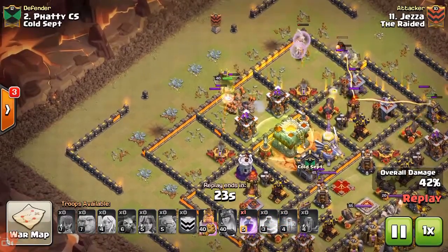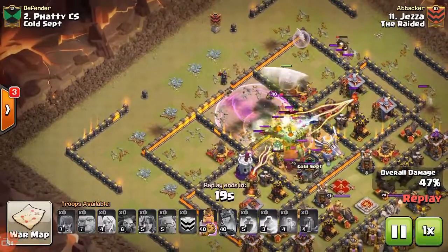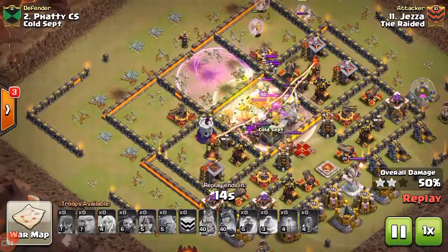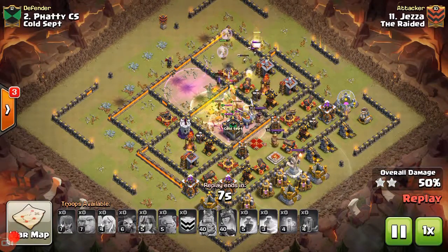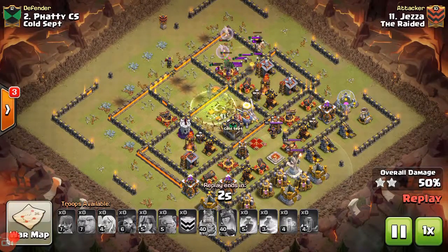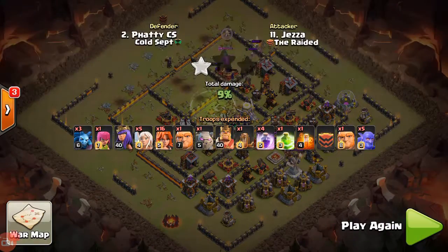Then here he goes with the valk dive — jump to the Town Hall. Gets the valkyries in there, rages them straight into that Town Hall, and the Town Hall just melts. Fifty percent done. I really like the golem-bowler push, Jezza — using your king as a backup for the valks is brilliant. You get those valks underneath the rage, hit that king ability, and it's just really good thinking.